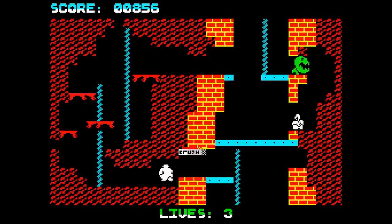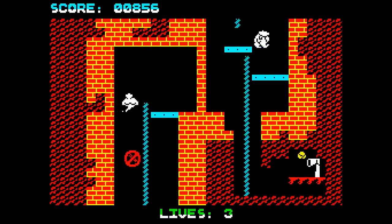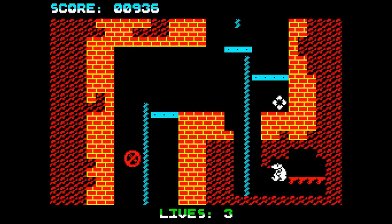This is my least favourite crusher. Several times I've got to this screen with three lives and then lost every single life trying to get through it. This is the first of the doorways I mentioned - when I collect the bit of coal on this screen, the doorway will disappear and you can go past.